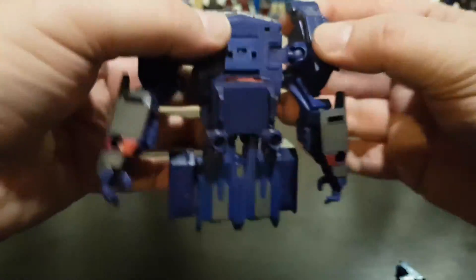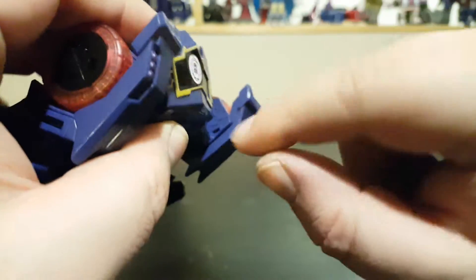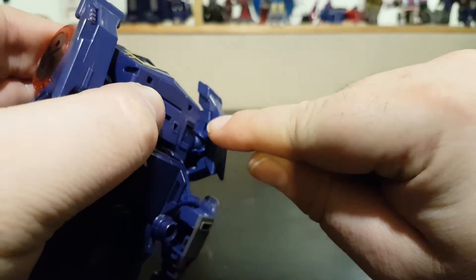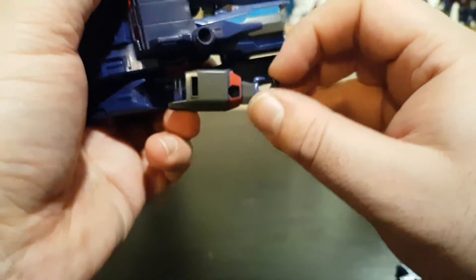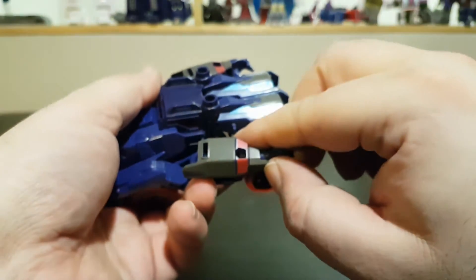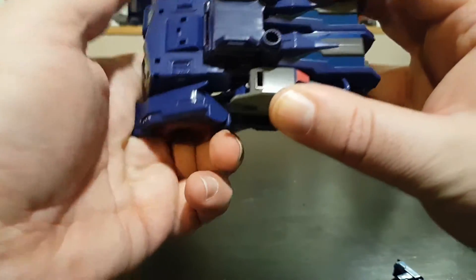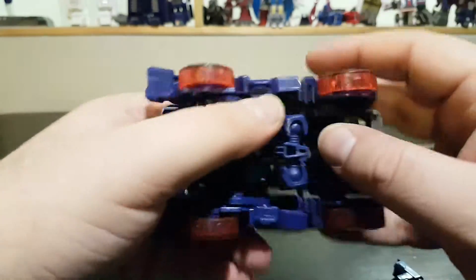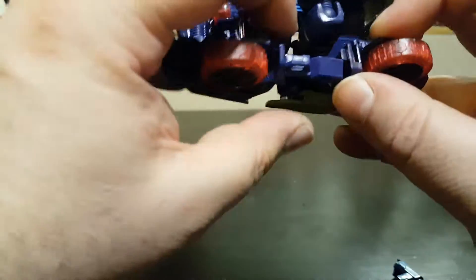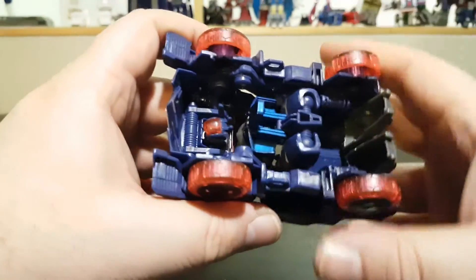Finally, bring the arms down — there's a tiny peg on each arm that plugs into a tiny hole. Inside the arms there's another peg that plugs onto the legs. Plug both arms in, and in the back the panel has a tiny peg that clamps in. And we're pretty much done — here's Soundwave in truck mode!